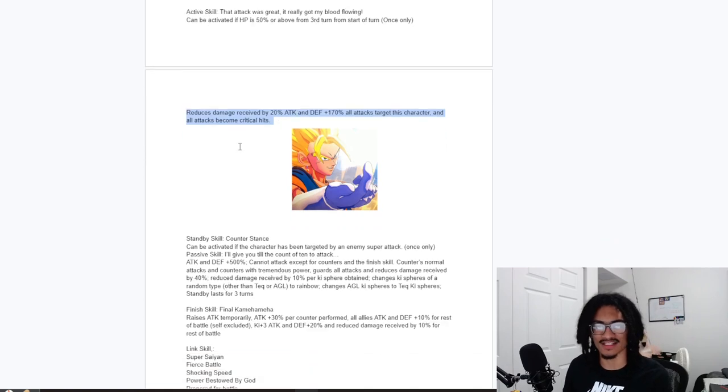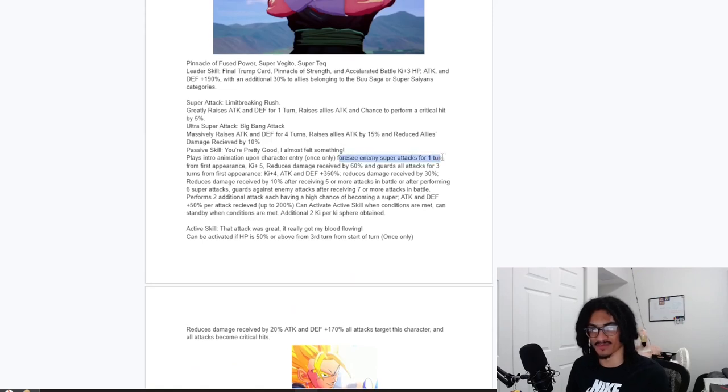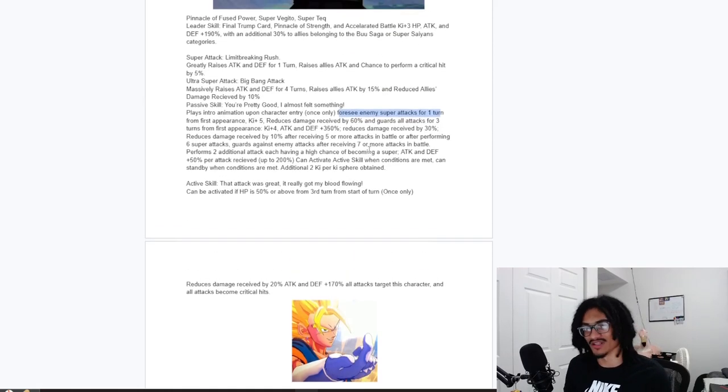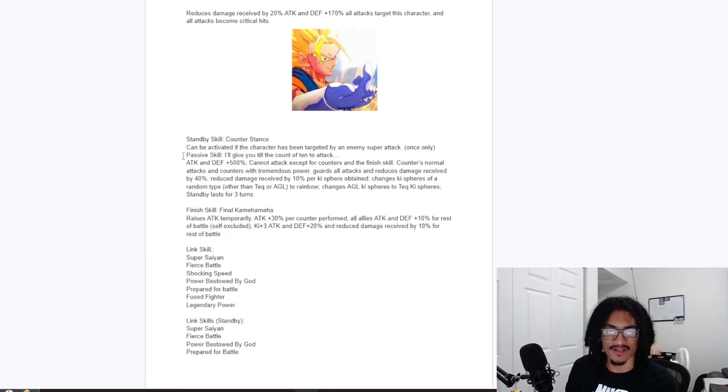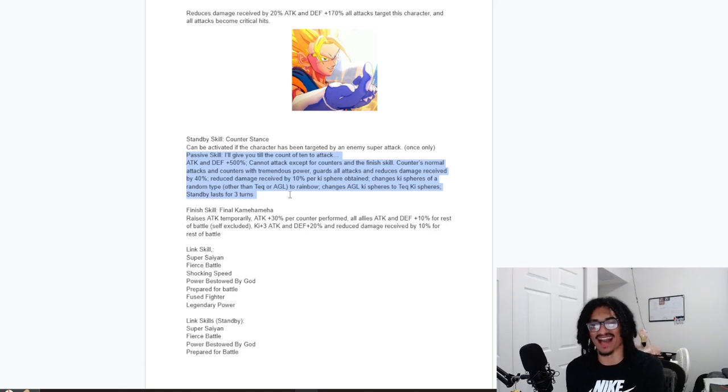His standby — 'Counter Stance' — can be activated if the character has been targeted by an enemy super attack once only, which is very easy since he foresees super attacks on turn one. You can slot him where the boss is supering. The standby passive 'I'll Give You the Count of 10 to Attack' gives 500% attack and defense, cannot attack except for counters, counters normal attacks with tremendous power, guard, 40% damage reduction, and an additional 10% damage reduction per Ki-sphere obtained.